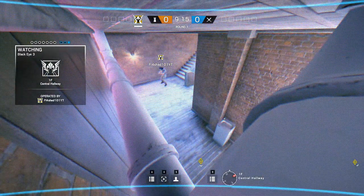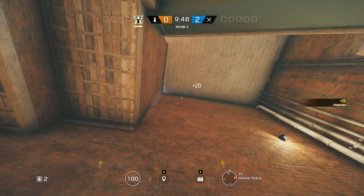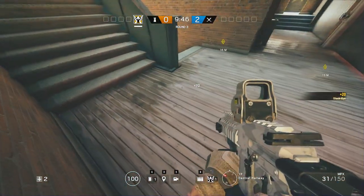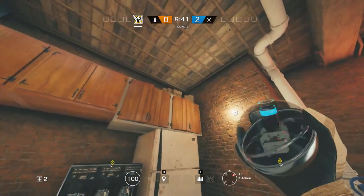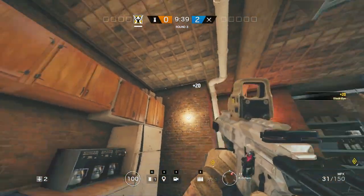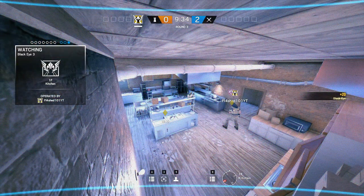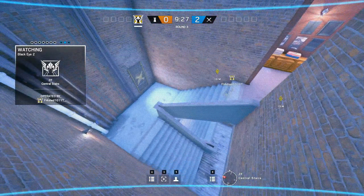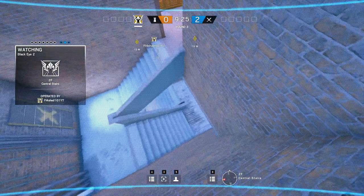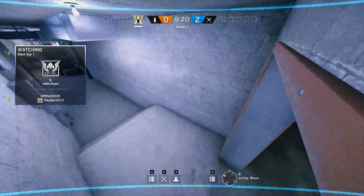This clip displays a couple of alternate camera locations for defending the same objective. Placing a Valkyrie cam in the kitchen is much more common but not as easy to conceal compared to the hallway, so it's not exactly my favorite. However, if you come against a team that doesn't push down the central stairs, it can still be useful to help defend that hatch from below with C4, or to gather information for your team before getting pushed.